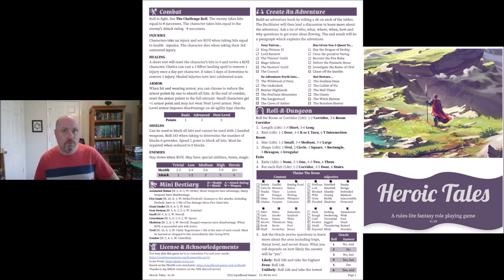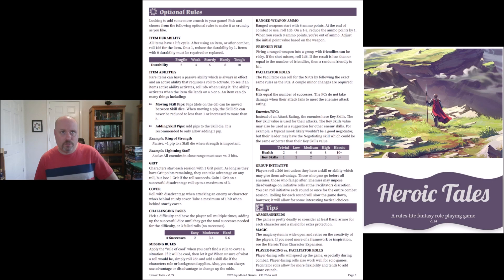There's also an oracle to help play the game solo. Ask the oracle a yes or no question to learn about an area, including traps, threat level, and secret doors. What you roll depends on how likely the answer is to be yes: likely means roll 2d6 and take the highest; even odds is 1d6; unlikely means roll 2d6 and take the lowest. There's a little oracle table in the bottom right.